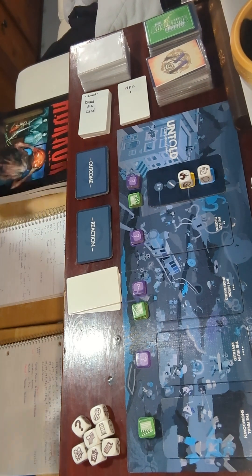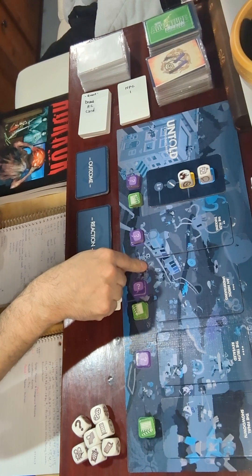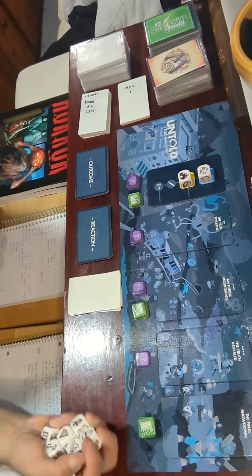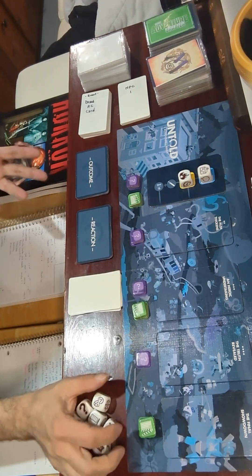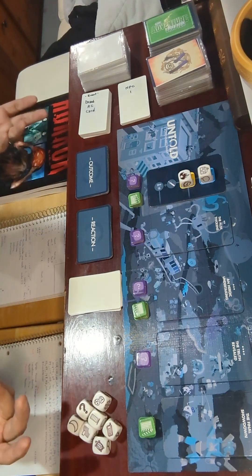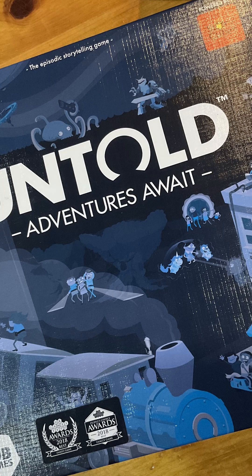I'm using the Horror World expansion and I'm making it up on the fly. I'm utilizing the Untold Adventures Await board game — it's powered by Rory's Story Cubes, it's a storytelling game, but I'm using it as a virtual game master where each one of these cards is a part of the story.